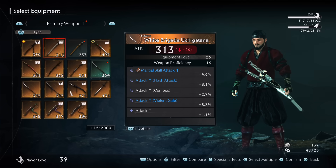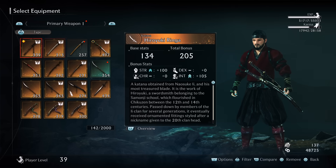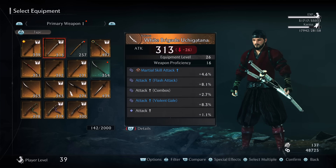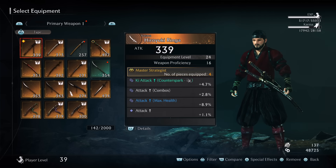It's also worth mentioning that on the default equipment screen, when looking at different weapons, it can be hard to tell why certain weapons are actually better. Beyond their equipment level, there is scaling from the weapon's base stats to your actual stat increases. You'll need to expand those details to see that weapon scaling if you want more specifics.